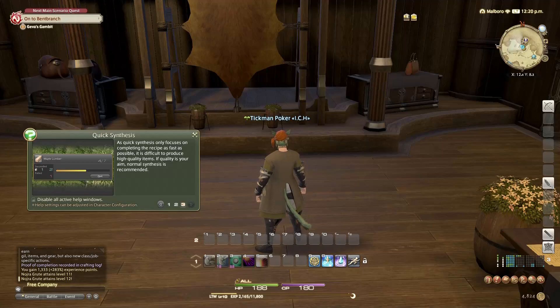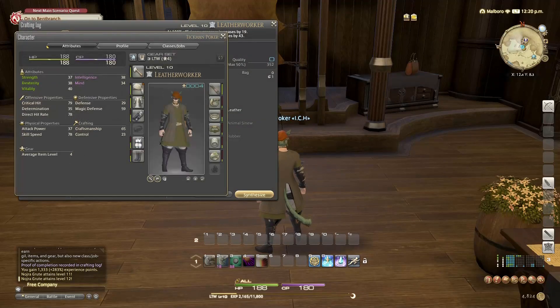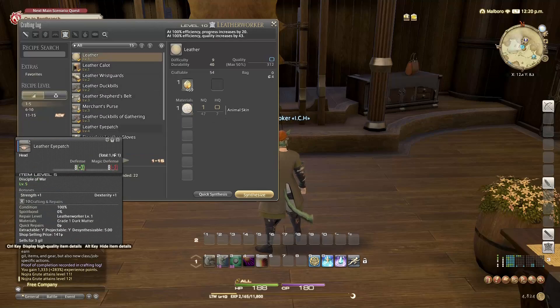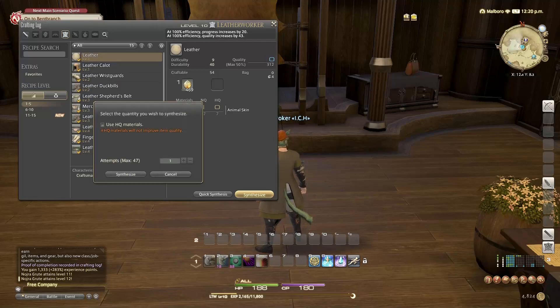Got it. So let's go over here. Let's see if anything I made — there are no updates. So let's say if I need some leather — I've got a total of zero. I can quick synthesize that. I don't need to make any more for now.